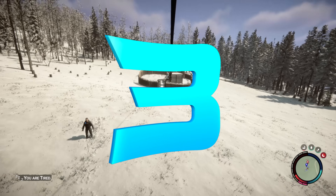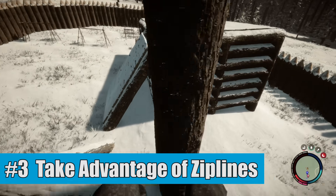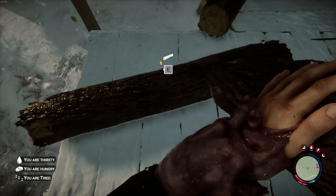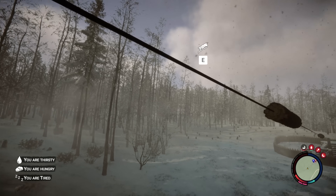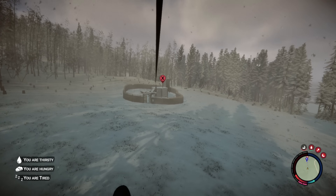Coming in at number 3 is that you want to use ziplines as they will save you a ton of time once you set them up, whether it be just for moving yourself around or for moving logs. Yes, you can attach logs to these things and send them down the zipline in order to save you the time it would take to walk them all back. If you don't know how to get a zipline, you just need the rope gun — I'm not going to spoil for you here how to get it, so make sure to watch our other videos if you want to know about that.